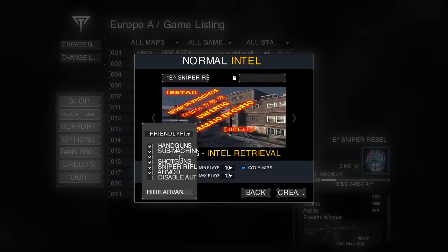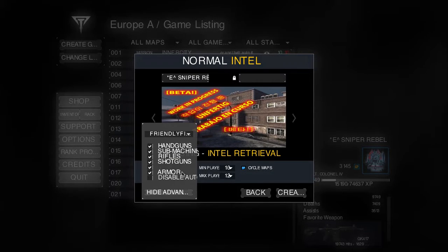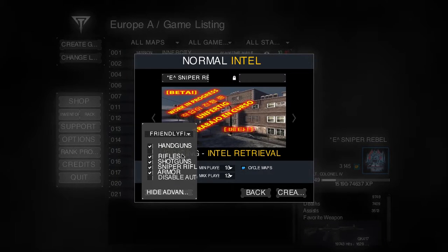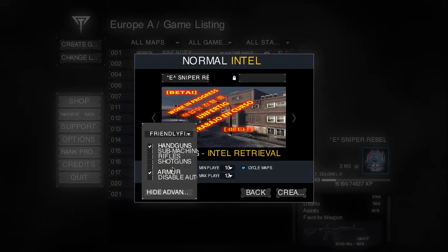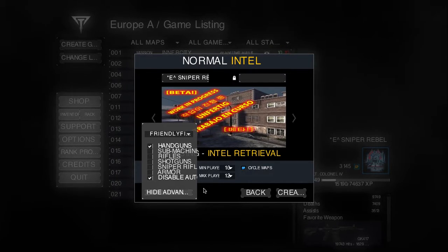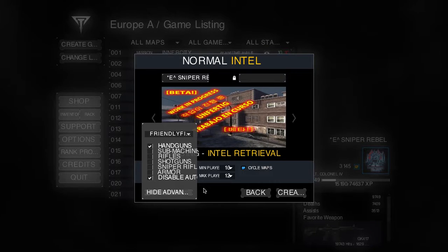Intel, Team Deathmatch, and Free For All — you can choose maps and set up the weapons restriction, like make it handguns only. You can also disable auto balance — highly recommend it.